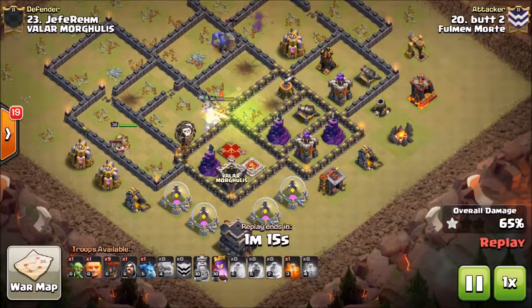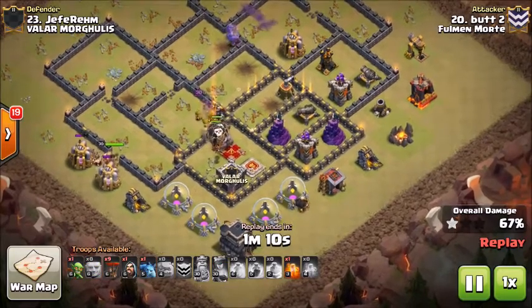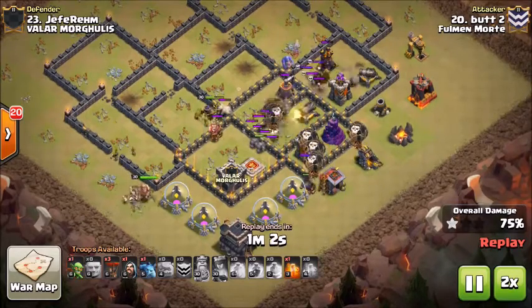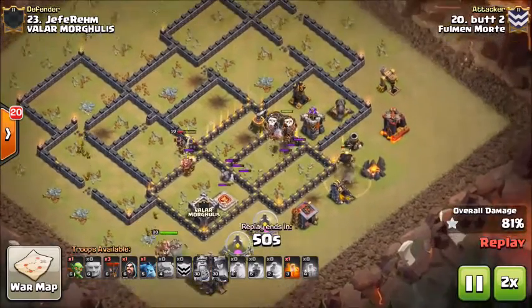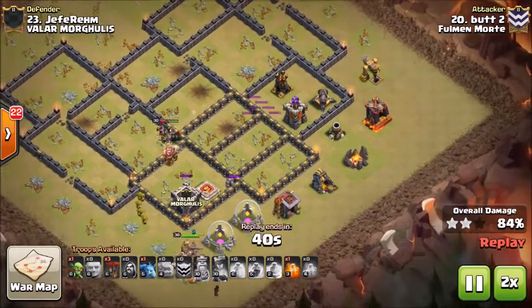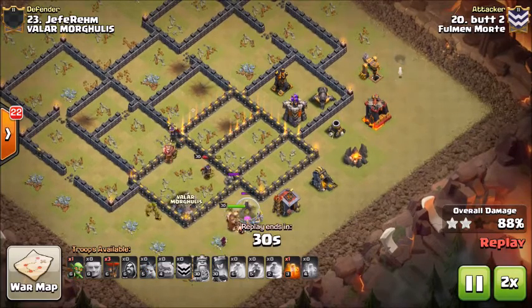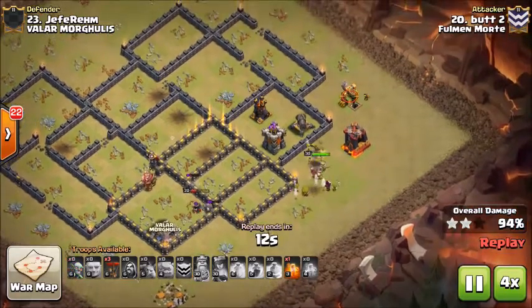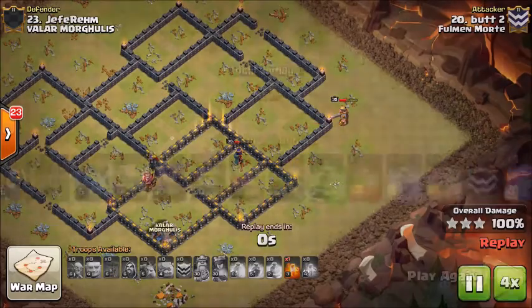He's got the barb king working on the bottom side for cleanup and the queen in the core with her ability still active. The enemy barb king steps up to her, and he pops that ability to get through. He drops a giant on the bottom side as he trails in loons so the wizard towers don't directly target them. That back-side air defense takes out a few loons, but he saves additional loons. With the barb king and queen still working through the core to clean up the trash, plus a wizard going down with the barb king, the barb king tanks for the rest of the attack until the queen can get to the back side and take out the remaining defenses.